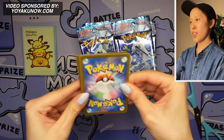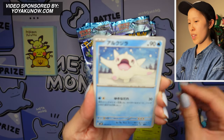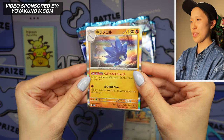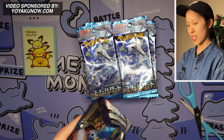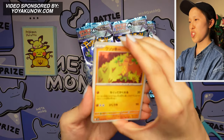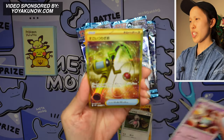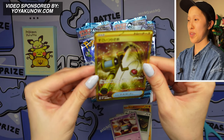I'm after the Grusha card — the ice gym leader from the Paldea region. We have Bramblegas — a very nice start. Five cards per pack; I don't really know if you're guaranteed a holo anymore. Also new camera, if you guys didn't know already. Oh, Glimmora — this is the champion's ace Pokemon, very nice as a holographic card. As you can see, the set features Chien-Pao, one of the four Ruinous spirits. Wow, that was not expected — we landed our secret already: the Super Rod!